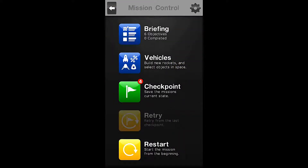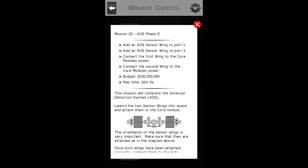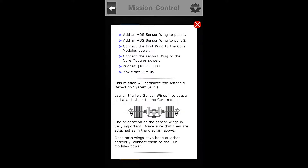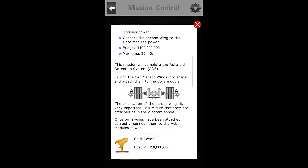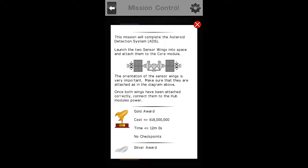As always, we will start by going to our briefing. For Mission Number 20, the ADS Phase 2, our objectives are to add an ADS Sensor Wing to Port 1, add an ADS Sensor Wing to Port 2, connect the first wing to the core module's power, and connect the second wing to the core module's power. Our maximum budget is $100 million and our maximum time is 20 minutes.